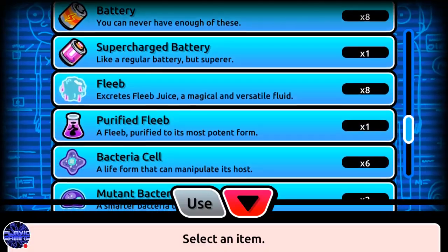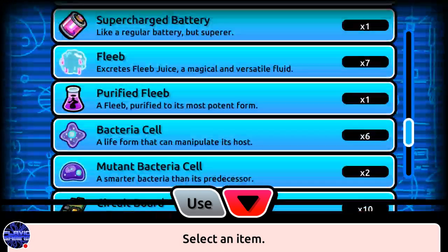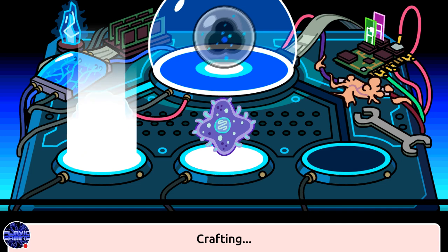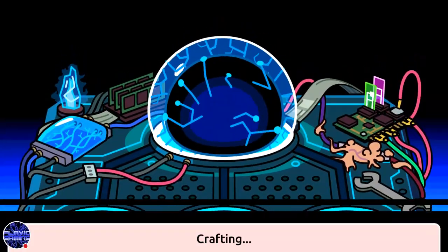So first we're going to create a dark energy ball. The items that you need for the dark energy ball are basically phlebe and a bacteria cell. Now that I have these two items I'm going to go ahead and craft the dark energy ball, which you have probably seen before.